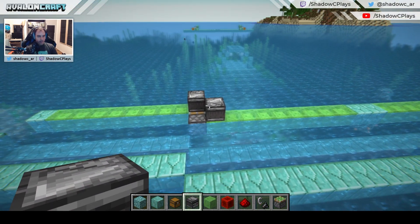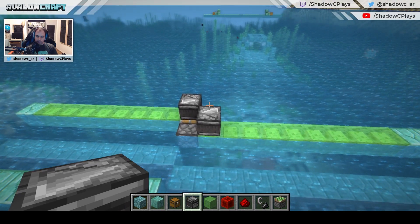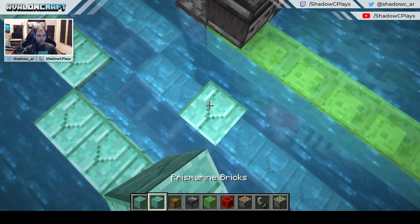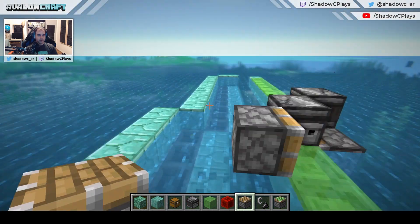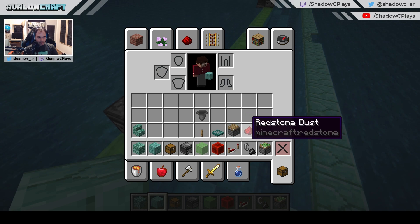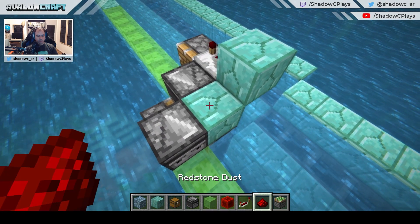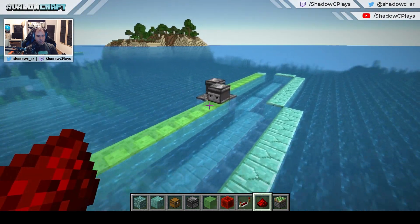Now that we have the return stations in place, since the flying machine is exactly three blocks away from the structure, I can build the return stations on this side in the correct position. Put a block here, the regular piston goes there. Then go to the other side away from the center, grab the redstone and repeater. Set the repeater to 4 ticks, add the block and the redstone. With this in place, the flying machine is going to be contained.